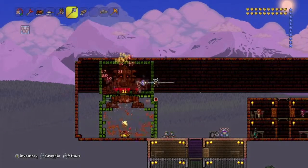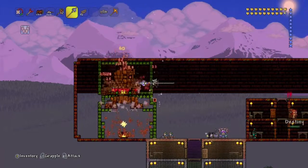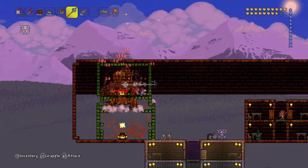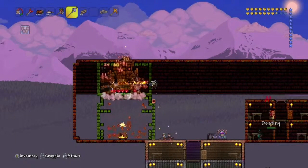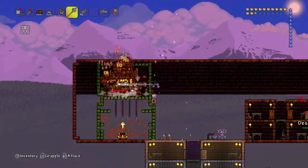To make this you're going to need lizard blocks. First you need to kill him and try to get the picksaw. Then you need to get all these lizard blocks, and you need to make a platinum or golden watch to make the one-second timer. The one-second timer will just keep on hitting and hitting.